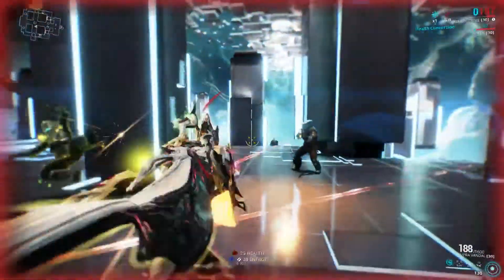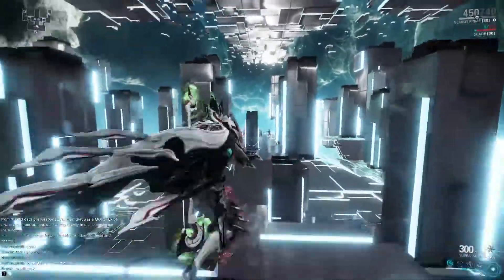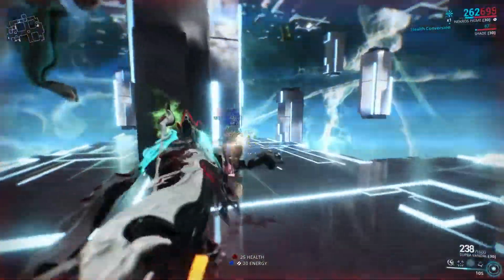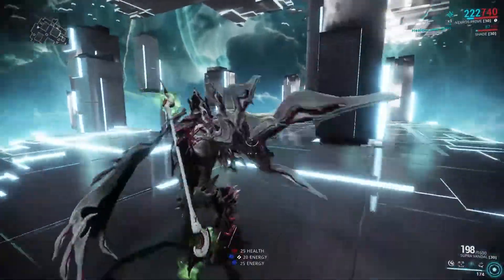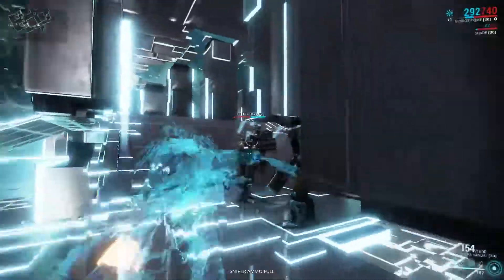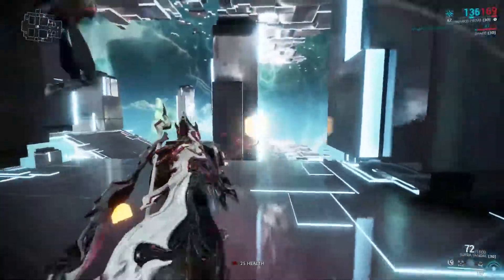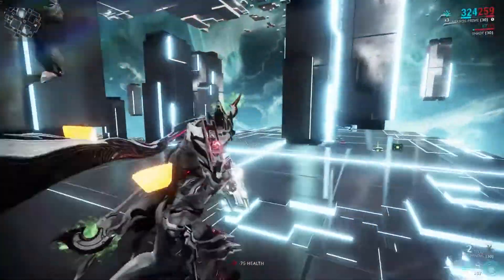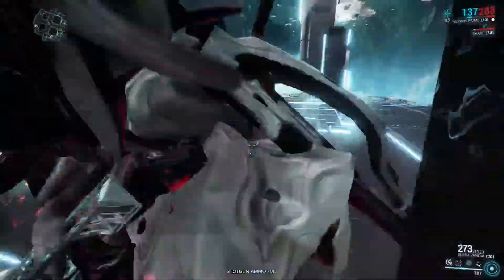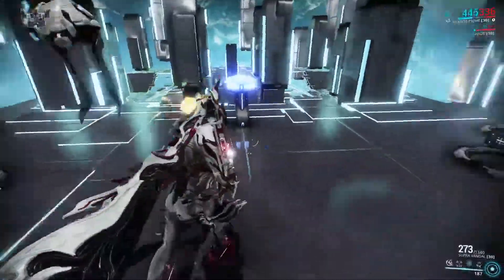Just look at them — they stand no chance, literally no chance. I died because I went in recklessly, but you saw it. Using my Daikyu, you can see it strips shields, goes through their health, and they just stand no chance — these are level 75 Elite Crewmen. This weapon is a monster; you don't really have to aim. It's essentially AoE because of how much space it covers, and it has 300 rounds in the magazine.